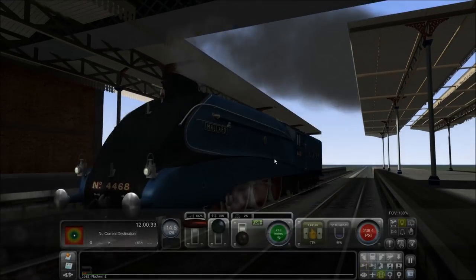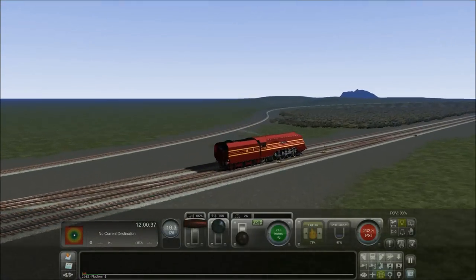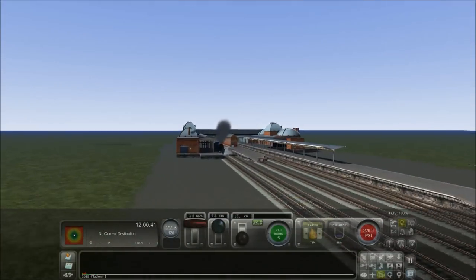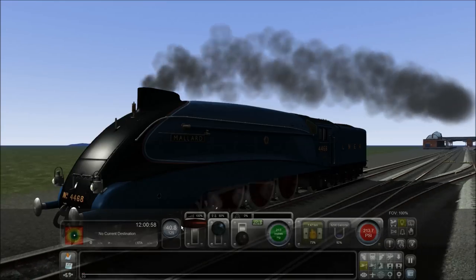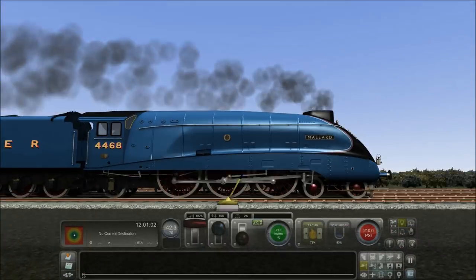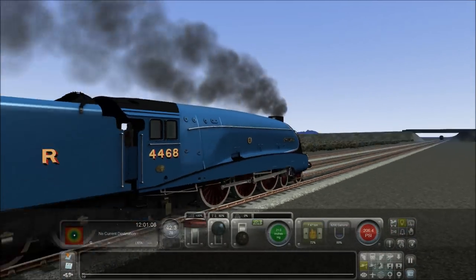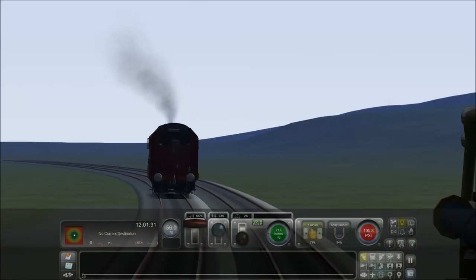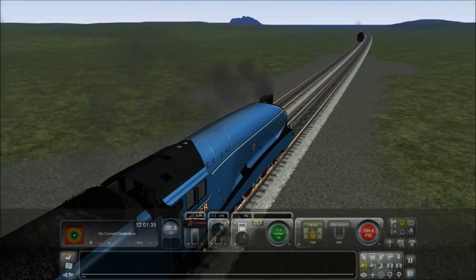The Duchess is long gone — look at the Duchess, she is all over there already. God, look at the Duchess. She is long gone and I'm not even doing 40 miles per hour yet. Come on, move! We're at more than 40 miles per hour now but it's just not fast enough. Go as fast as you can — we've just got to beat the Duchess. What's this? I think the Duchess of Hamilton's failing — it's fading. It's not going as fast as I thought it would.